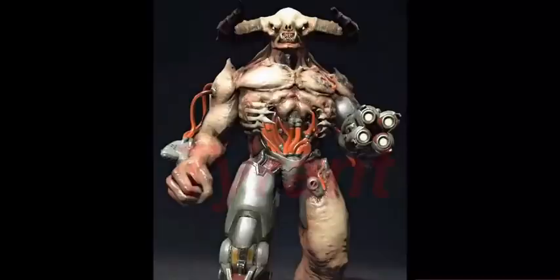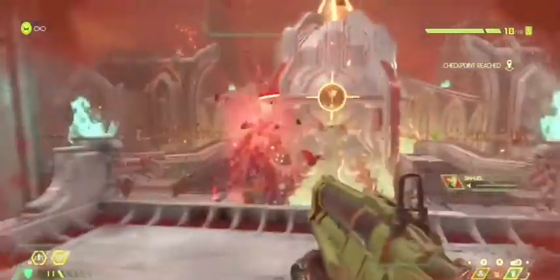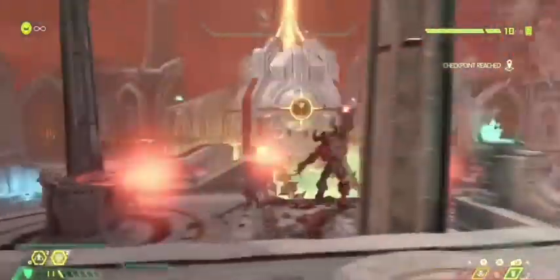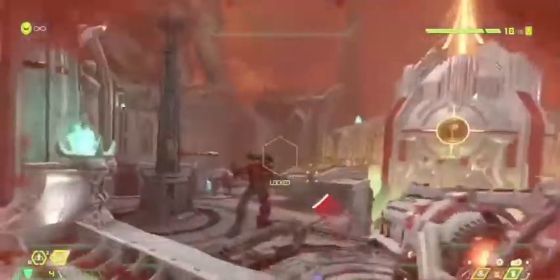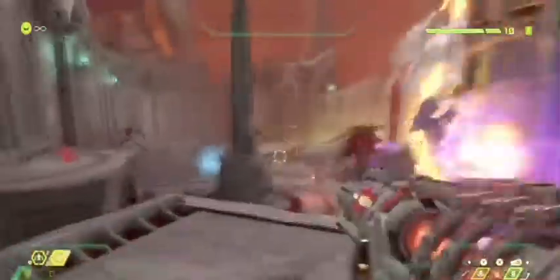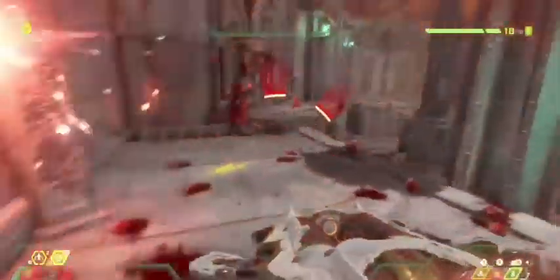Last but most certainly not least is the Tyrant — the biggest and baddest of all the non-boss demons. There really is no set strategy for taking this guy out. Like I said with the Baron of Hell, if it's big and powerful, throw it at him. Watch out for the circles on the ground, because that's where his aerial missile attacks are coming down. Also watch out for the charge-up rifle on his left hand — that's very bad for your health. Lastly, avoid getting too close; his melee attack is quite powerful.